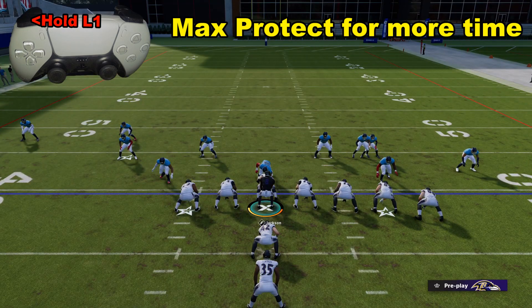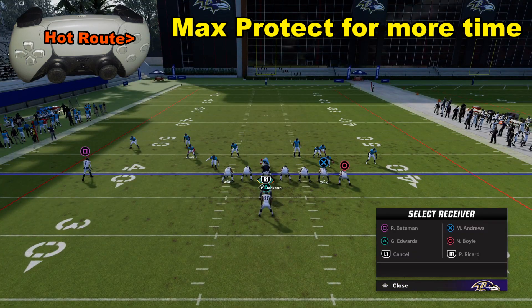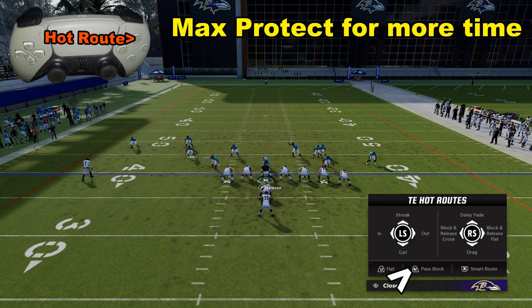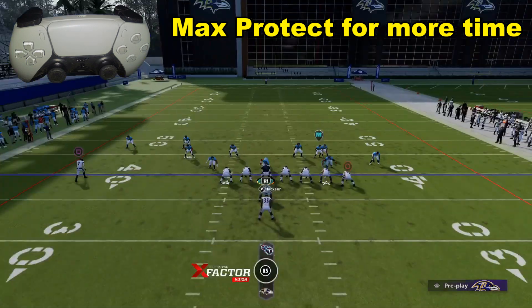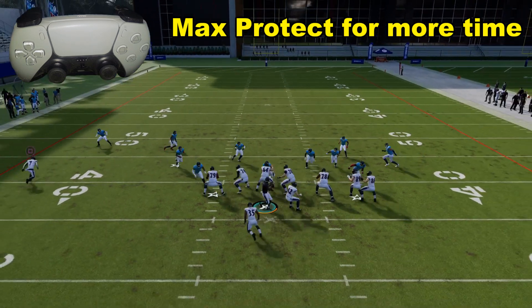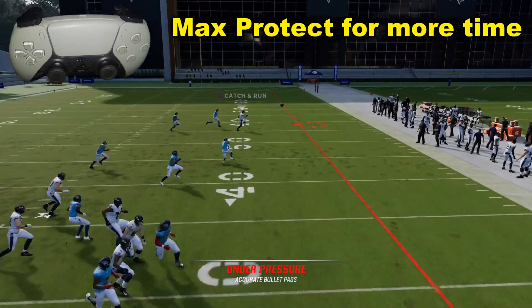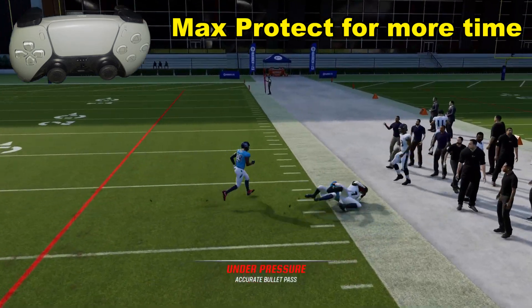There's another way to have an individual player switch to blocker. If I go Triangle for a hot route, I'm going to select Boyle, the other tight end, with the circle button, and then select R2 on the bottom — it says Pass Block. So now my play looks like this. We're going to be either looking for Bateman or to run out to the right. Everything gets picked up, Bateman's open, we throw it, he catches it, we get a first down.